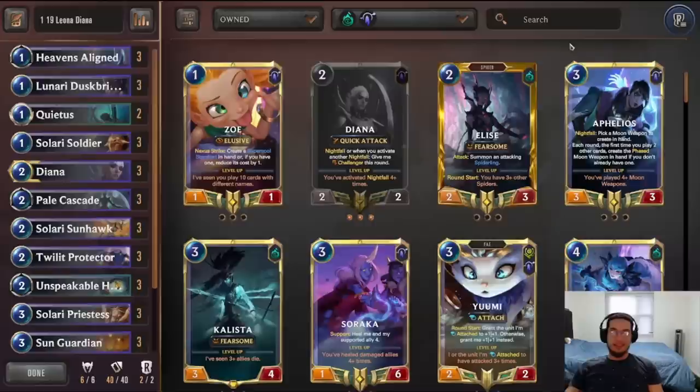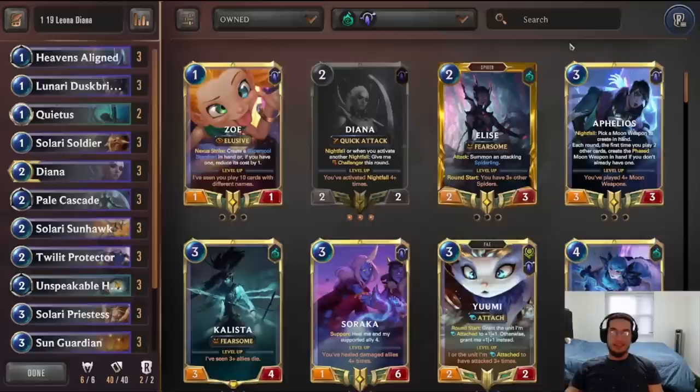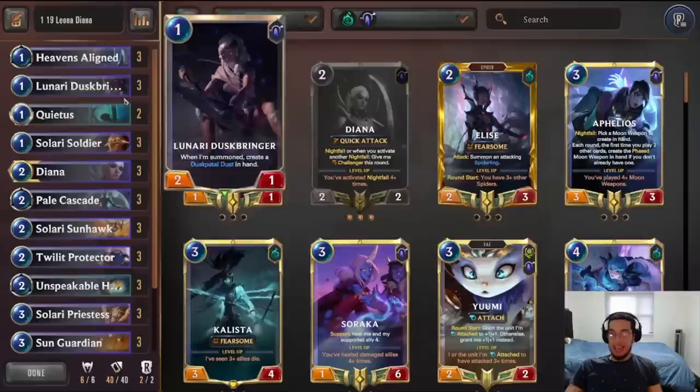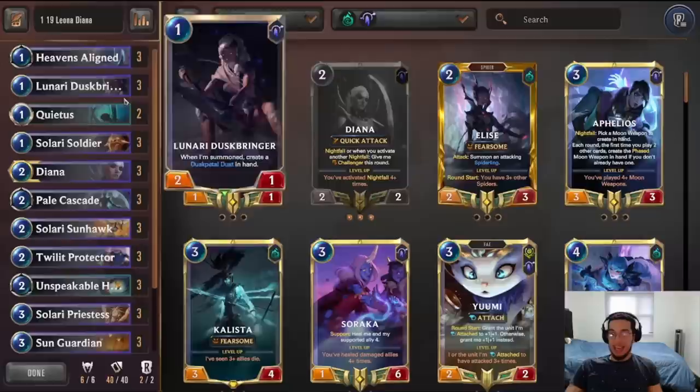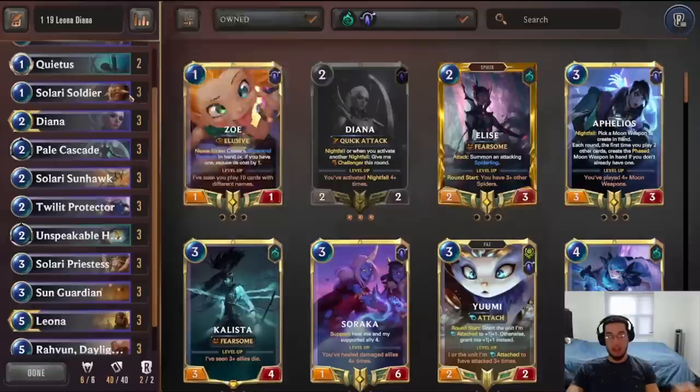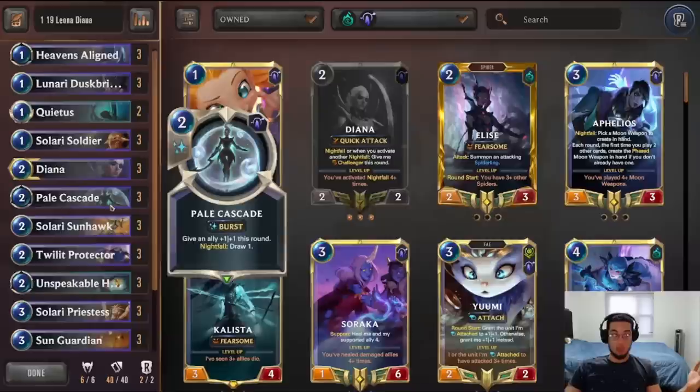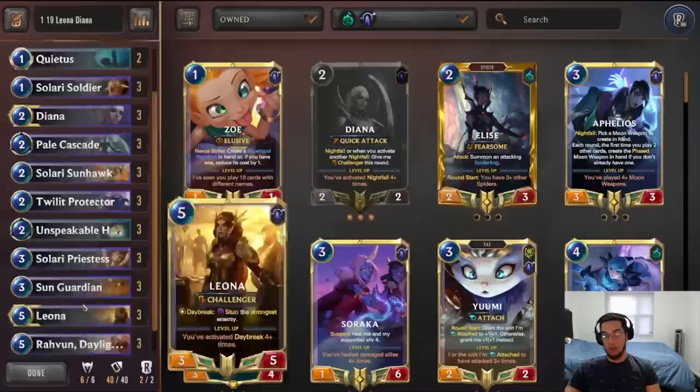Hey, welcome back everybody. Hope you enjoyed today's games. You kind of see exactly what we're talking about — you saw multiple games where we got to win with the Winding Light, games where we got to just stun the opponent to death because of Leona, and you can see how big the Sun Guardian can get. This deck kind of does it all, and that's why I really like it. And because you're on Shadow Isles, sometimes you can also adjust this deck depending on the meta — I think Unspeakable Horror is really good right now, and so is Quietus, because of those Lulu decks.